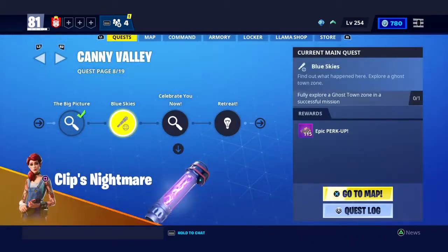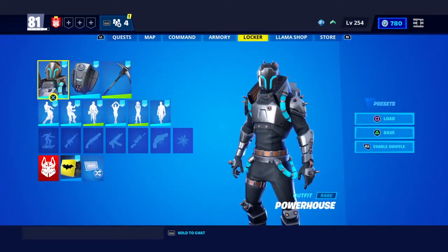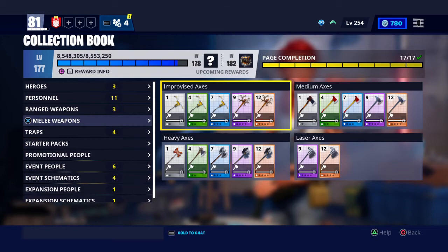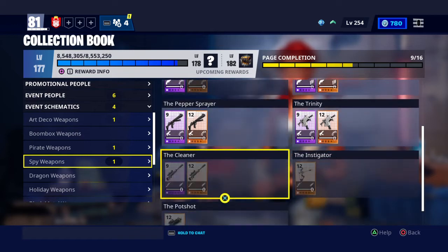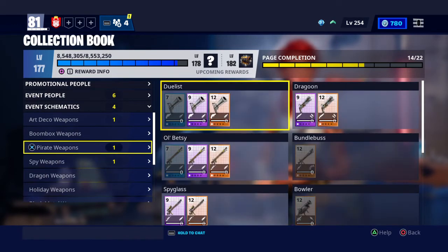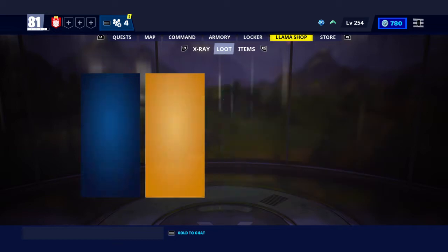It's definitely worked well to save those tickets because there could be a day where a lucky llama comes in — like if it's a pirate llama, a spy weapon llama, a dragon one, or even a pirate one. You could save those tickets and then get those llamas.